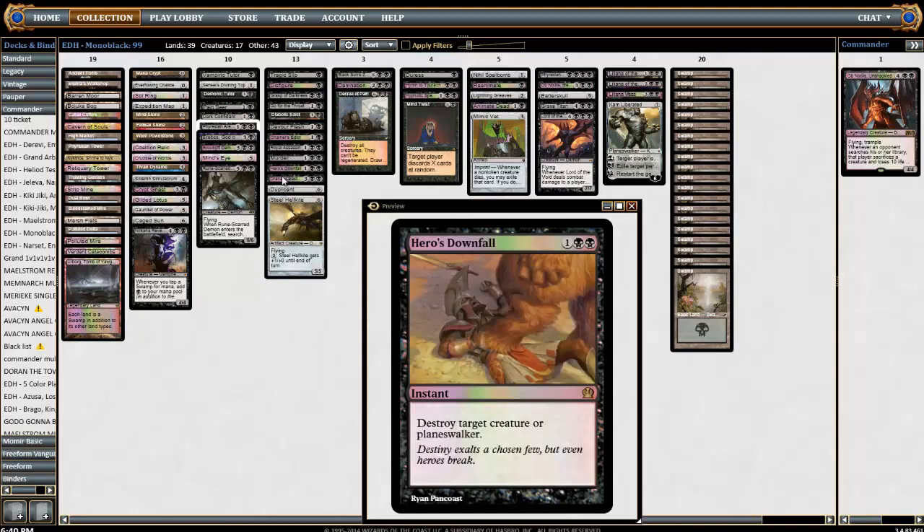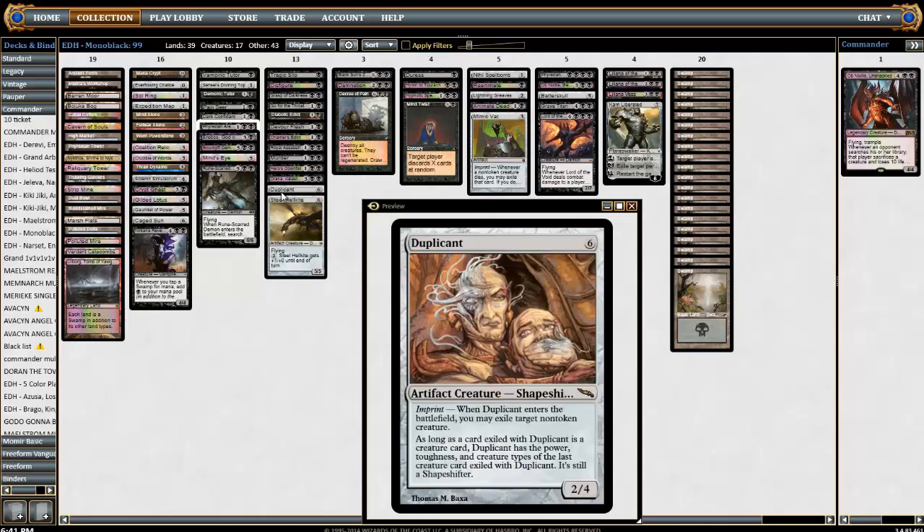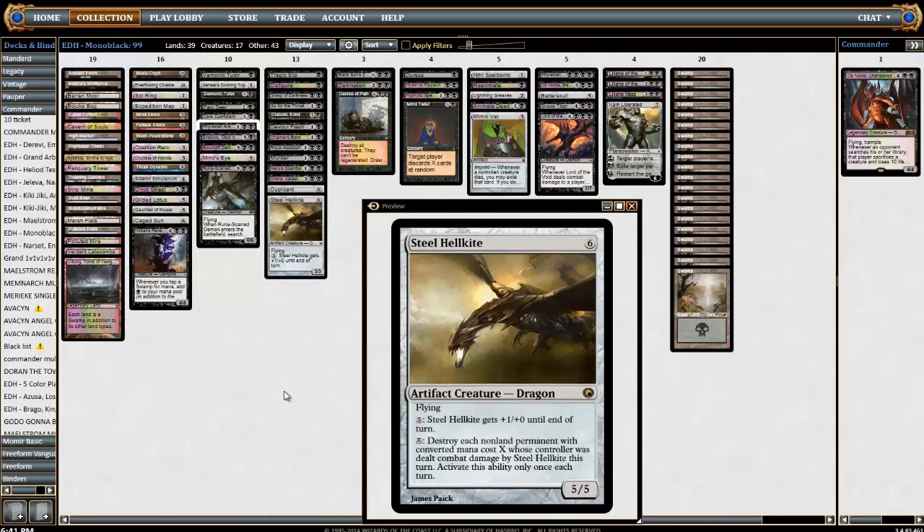Hero's Downfall is a better Murder because it gets planeswalkers, and it's an instant which is very nice. Drana — Drana's so good. I think this deck would probably be better if it just had Drana as the commander, but the nice thing about Drana is if they don't know it's coming they won't play around it. You can just drop Drana and start killing guys. If she were your commander, people would be like 'oh there's Drana, I need to deal with her' — so that's the nice thing about having her in the deck and not as your commander. Duplicant exiles a creature. Steel Hellkite is one way to deal with enchantments and artifacts you'd otherwise have a hard time dealing with, as well as shroud and hexproof creatures.